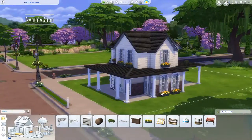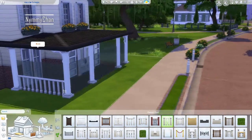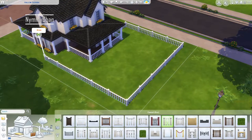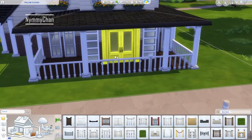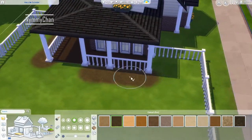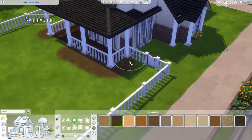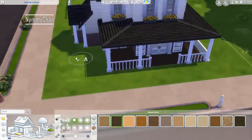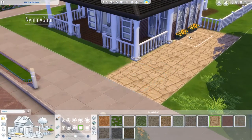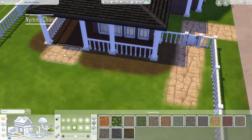I'm always quite surprised at how few items base game has — which I know, obviously, because it is base game and I have all the packs. But still, I'm always surprised. I'm looking for my favorite fence and it's Romantic Garden stuff. I'm looking for my windows and it's Cats and Dogs — can't use that. Luckily the sliding door was base game so we could use that, and I'm really happy with that.